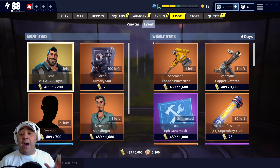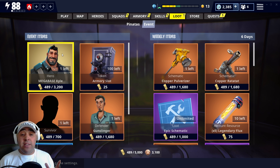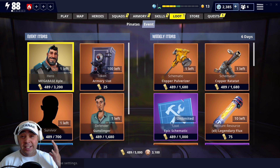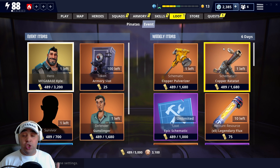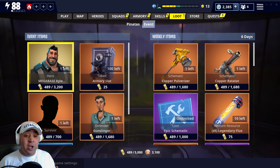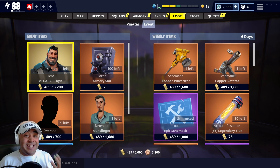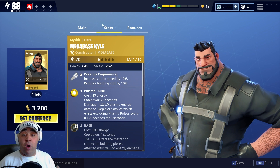The only thing that really stood out was the Copper Ratatat - that looks pretty awesome. Everything else looked pretty similar, and I thought, well, I've got a lot of this already. The left-hand side has these five things in it, that's it. So I was a little bit disappointed when I first logged in, but it gets better. Let's have a quick look at these items first, and then I'll tell you why this event's actually pretty cool.